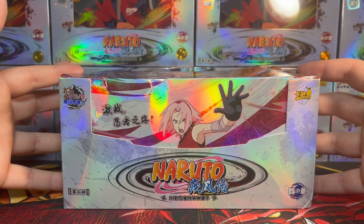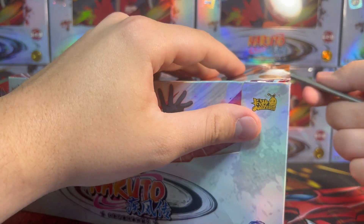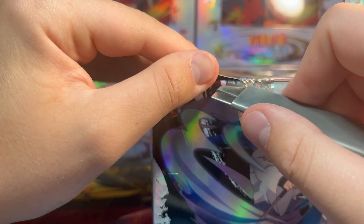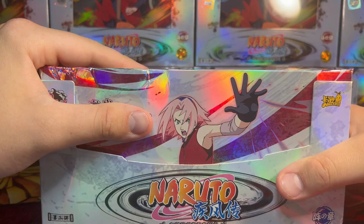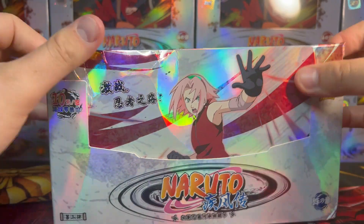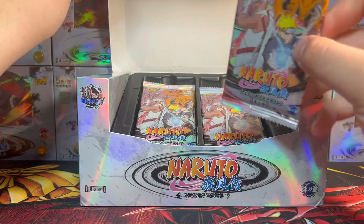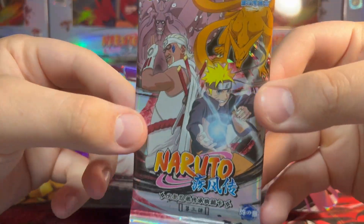I never thought we'd finish every single box on the channel, but we finally did. I'm cutting into the security tags now so we know it was sealed from the factory. Let's open it up and see our packs — just thrown everywhere, because that's how they always come. In these Tier 4 boxes you get 25 card packs, and the pack art is almost exactly the same as the box art.